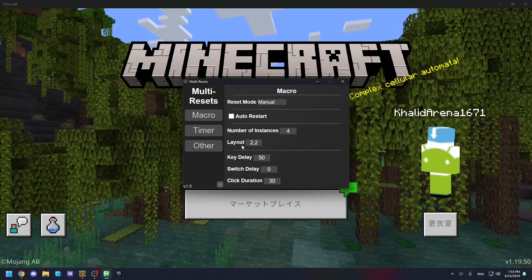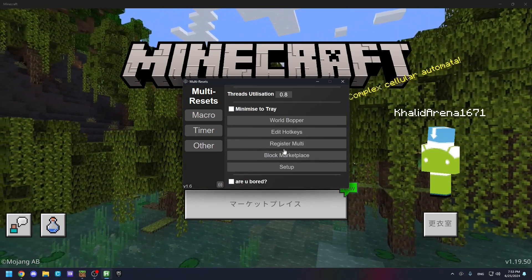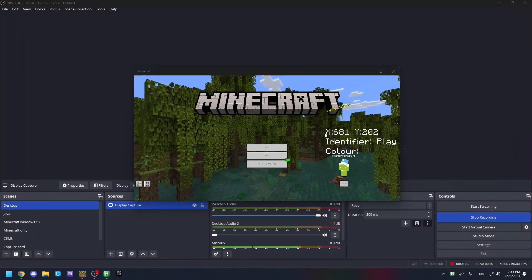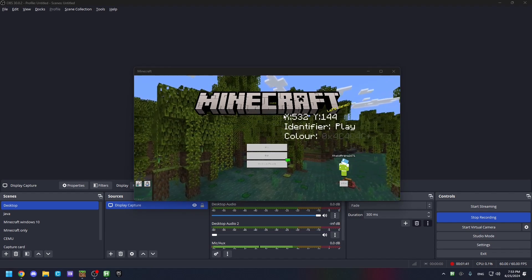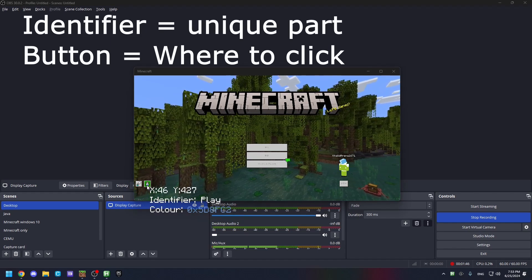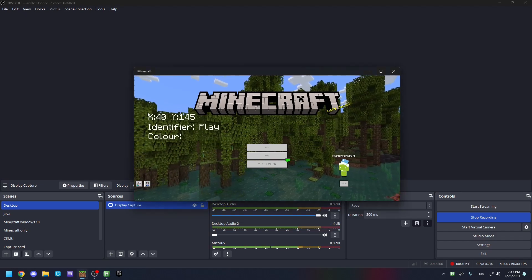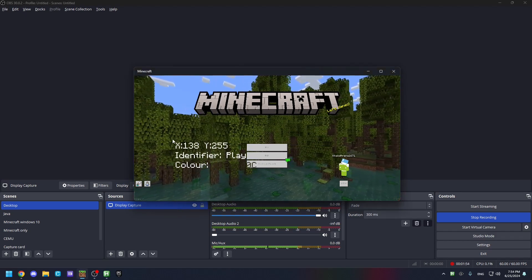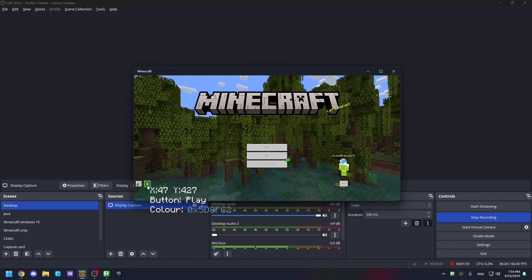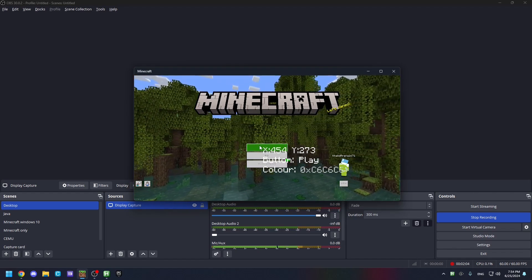Now you have to use the setup. Make sure the number of instances and the layout is set up for this version. It wants to detect that it's on the play screen — which is when it clicks play. The unique identifier is the blue part in the bottle. Make sure you're focused on the screen, click normally anywhere, then click tab. The second thing is the button, which is what it wants to click — anywhere here.